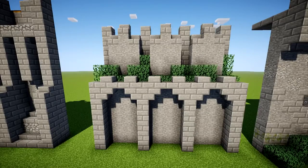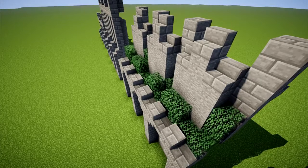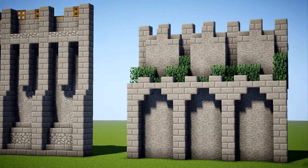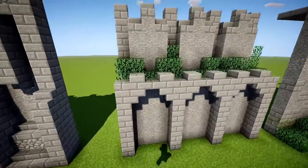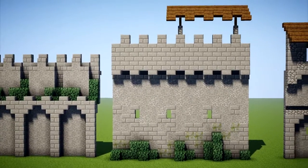Number 3 is more of a fantasy design. If you want to incorporate vegetation and add color, this wall provides a platform for leaves or other plants — great for a more natural feeling. If you have a garden around your castle or a forest, this is probably the one you want to use.